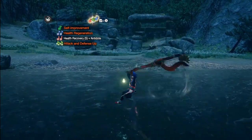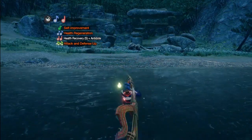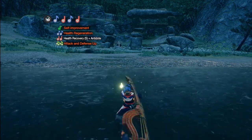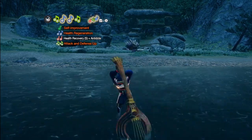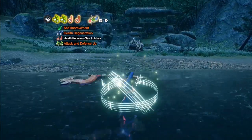Hunting Horn combos aren't that important for beginners, but for the sake of giving you some fundamentals: X notes are left swings and A notes are right swings. You can loop these together infinitely and weave these options together however you like for experimentation. Most combinations can be used without dropping the combo. Just remember to use your Magnificent Trio when you can, and you'll be fine.